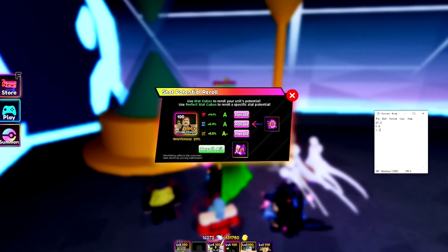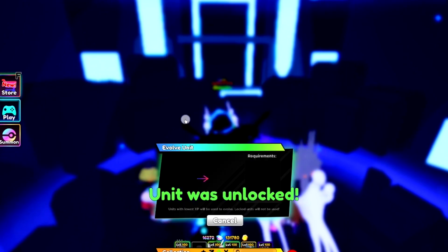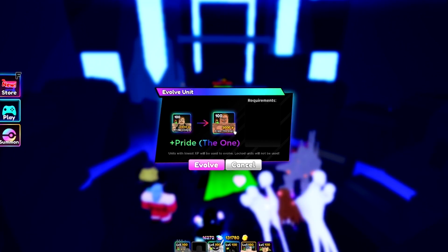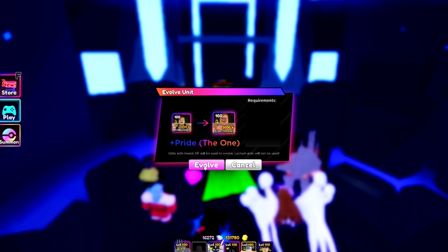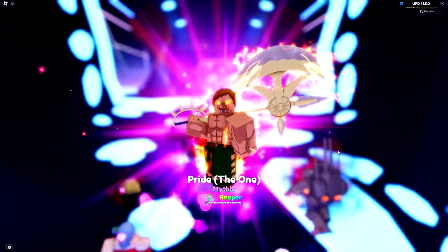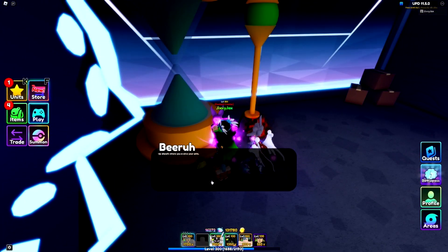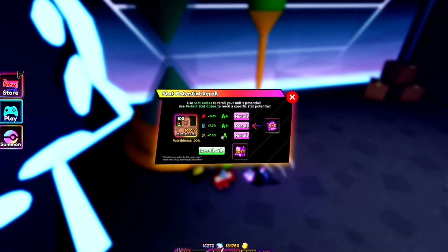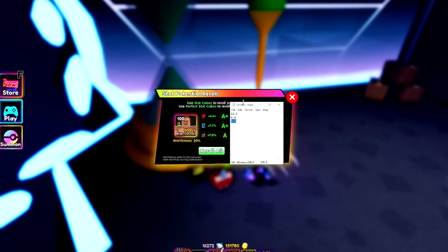Before evolving, let me check my stats one last time to see how much they increase. Let's see how lucky we get with the stat boost — this is a very good unit. I might also do some trait rerolls because I'd love to make this unit unique, which would be amazing alongside my Aizen. Let's go ahead and evolve the unit up to Pride the One. We got A+, A+, A — honestly that isn't too bad. Damage went up 2.2%, cooldown 1.3%, range 1.5%.